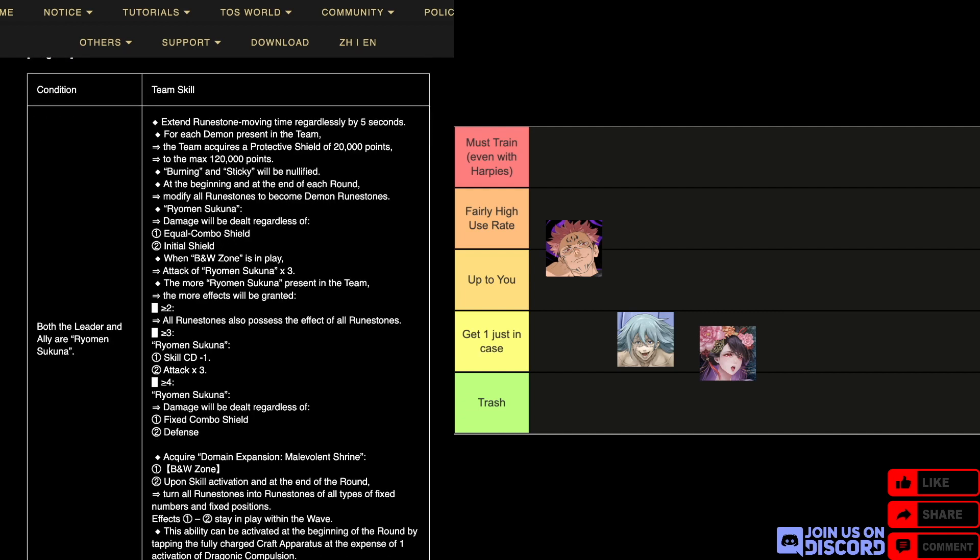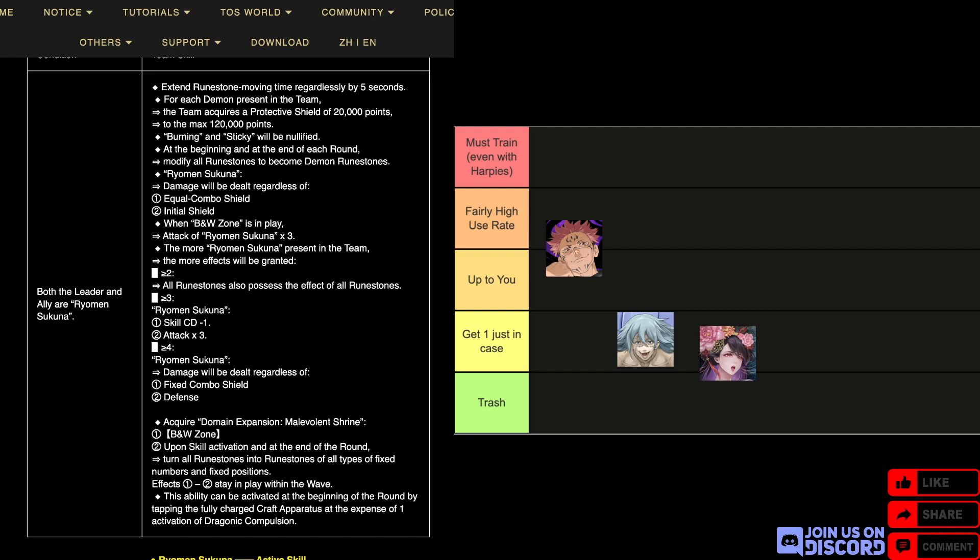Sukuna's damage ignores equal combo shield and initial shield. When black and white zone is in play, his own attack times three. When you have two or more Sukuna in the team, everything has the effect of everything. Three or more: Sukuna's skill CD minus one and attack times three. Four or more: his own damage ignores fixed combo and defense. This does require buying the gift pack to get a fourth Sukuna, but honestly, getting around fixed combo shield is easy enough nowadays that it's not a paywalled ability per se.